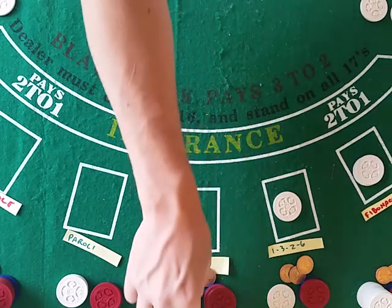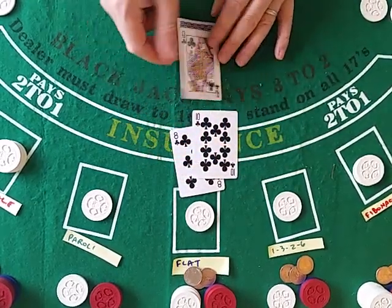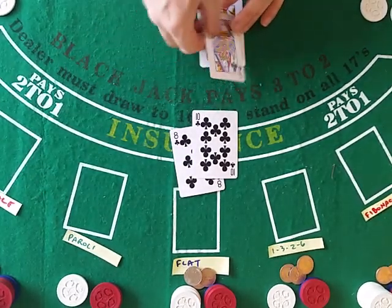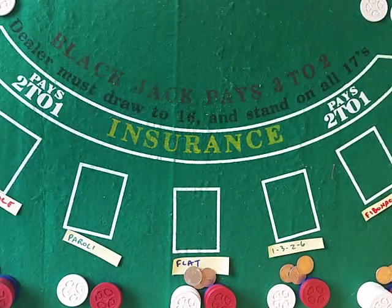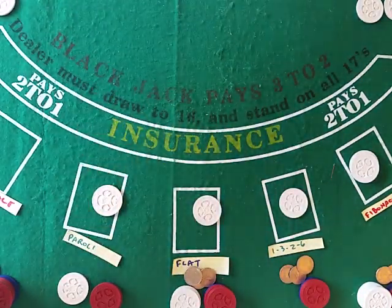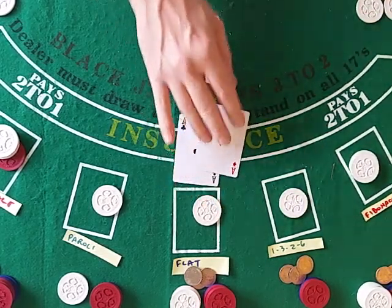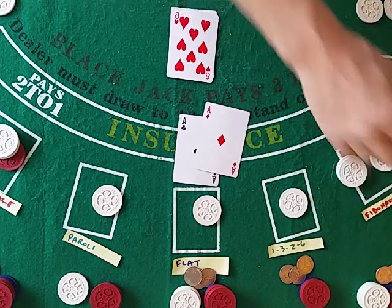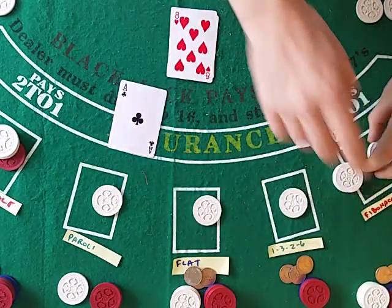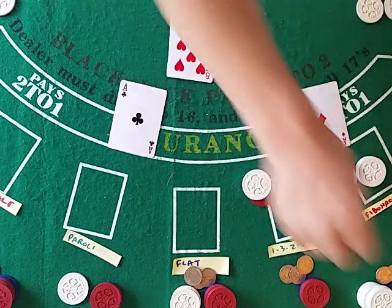Fibonacci position three, wager of two. Martingale down three again, wagers four. 18 will stand — 20. Fibonacci going to position four in the sequence: 1, 1, 2, 3 — wager is three. Martingale now down seven, wagers eight. Picture — oh boy, split time! Hopefully you win, but if you don't it'll give me a chance to demonstrate what I think I've figured out for Fibonacci. Let me change for everyone. Martingale is a wager of eight.